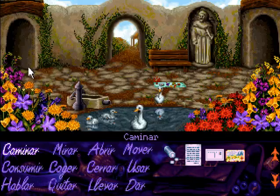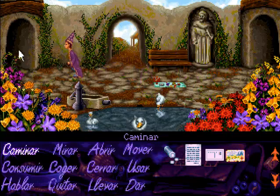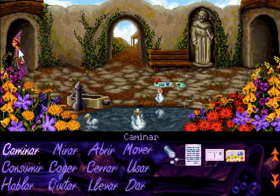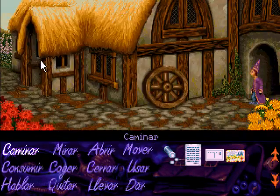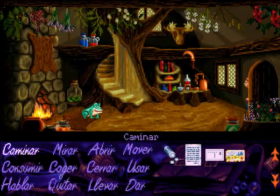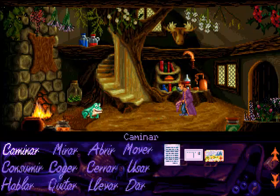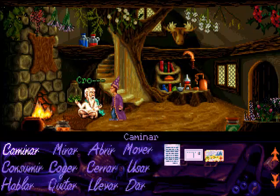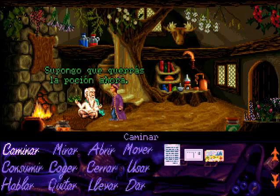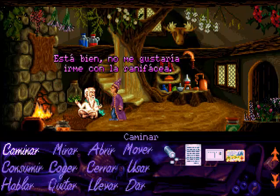Una vez que ya nos haya dado la poción, nos vamos a ir a hablar con nuestros amigos los magos a ver si de una puñetera vez nos dan el carné de mago y ya empezamos a ser realmente Simon the Sorcerer, porque hasta ahora magia hemos hecho más bien poquita —quizás ponernos el anillo único y demás. Le damos al amigo la planta de las narices y él nos da la poción. Nos vamos a hablar con los magos.